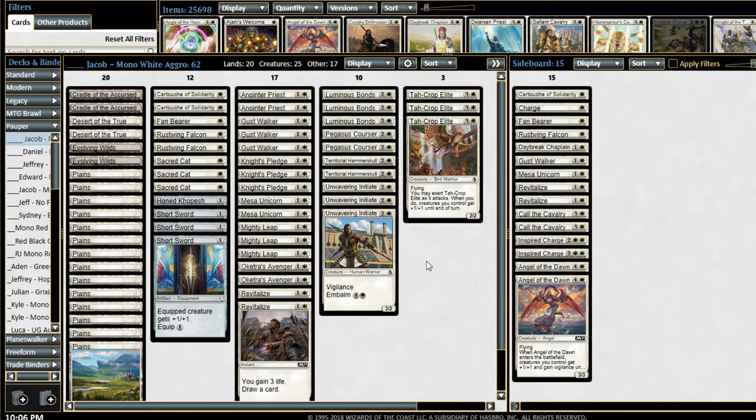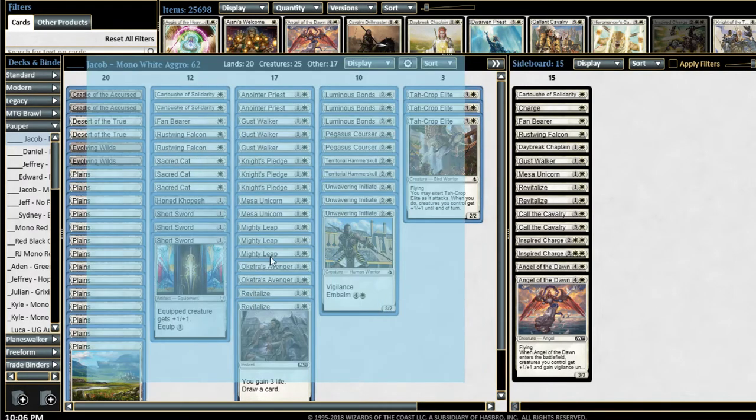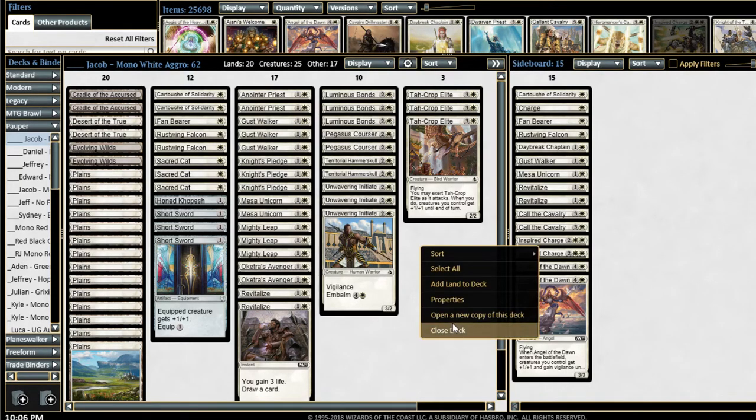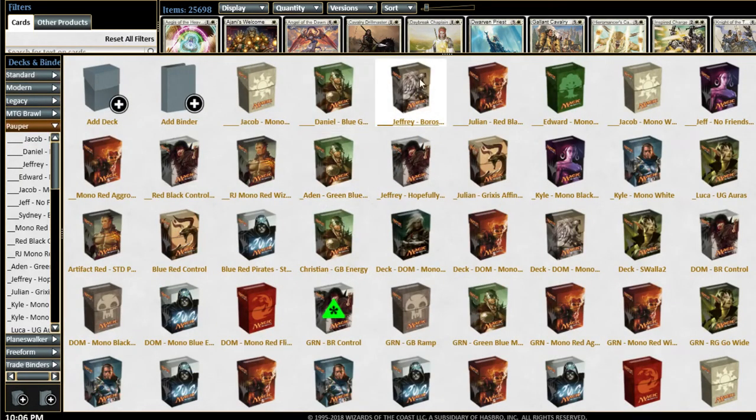There's one youth tournament left before rotation happens. I would be very surprised if we saw no Mono White at that tournament — I think the people who've had success with Mono White will jump at the opportunity to play it one last time. That was second place. Congratulations to Jacob.